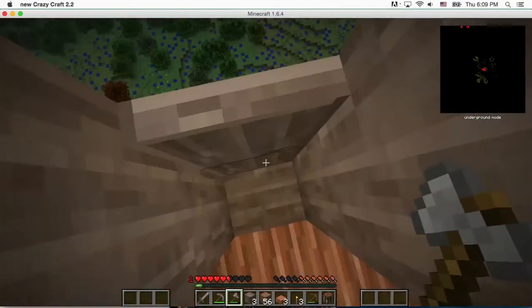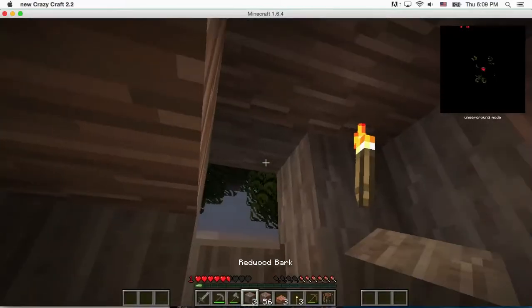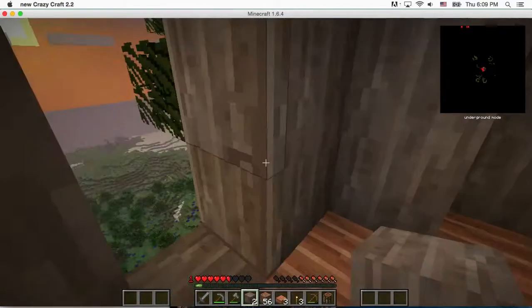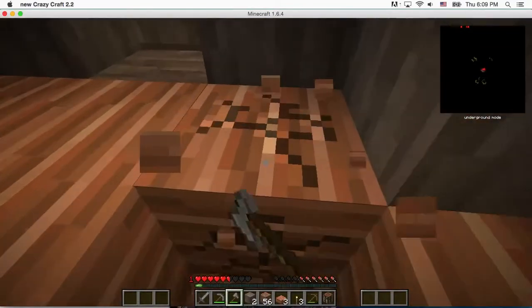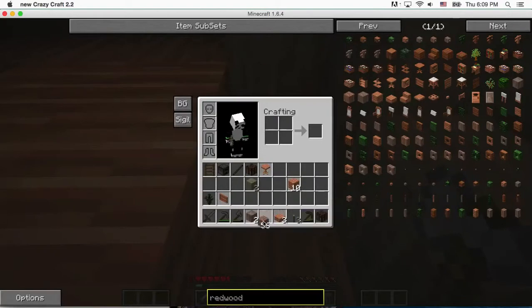I'm gonna have several floors. Like a little secret tunnel there. This will probably be the top floor. Yeah, it's basically gonna be a huge treehouse and it'll be awesome. Trust me. Let me make some more of this redwood into redwood planks.